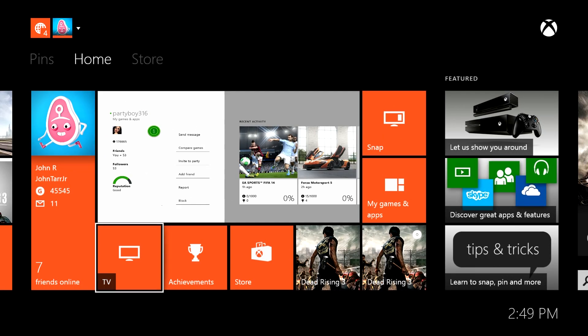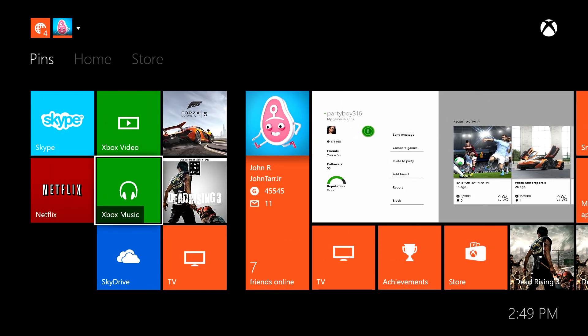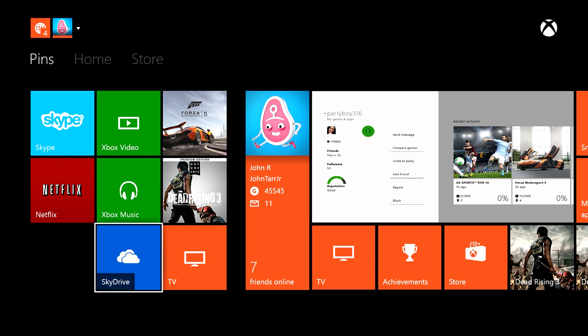On the left are your pinned boxes. I didn't pin SkyDrive so I don't know why that's there, but I think you're going to be able to set up SkyDrive to play videos off of your PC. It's kind of like Dropbox - SkyDrive is Microsoft's Dropbox competitor. Whether or not that's going to be able to play stuff you've downloaded, I'll let you know soon.